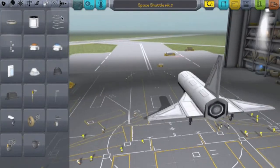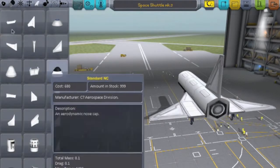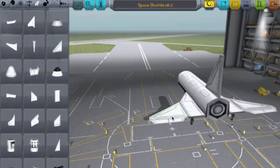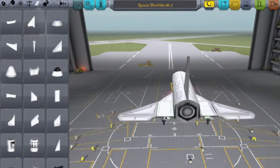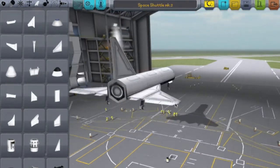Now what you're going to want to do is add a way to steer it. In the aerodynamic section, you're going to want to get standard control surfaces, dual symmetry mode, and stick them on the back of the delta wings like that. And you're going to want to get two of the small control surfaces and put them on the wing connectors. And that is the way you're going to be able to go up and down with your space shuttle.